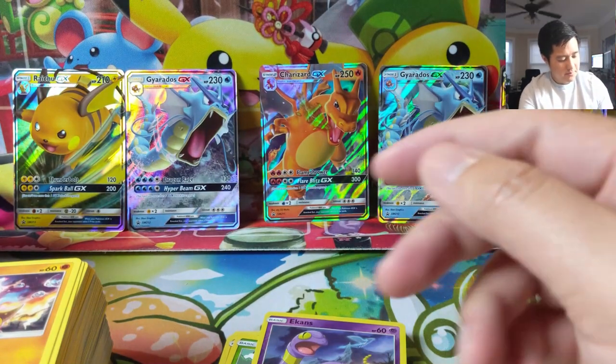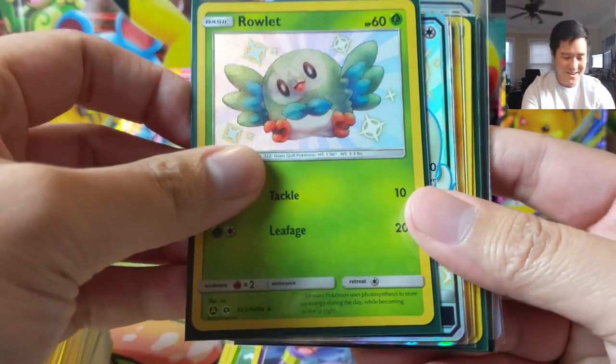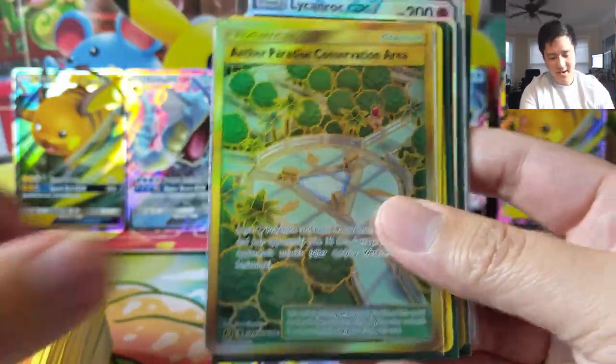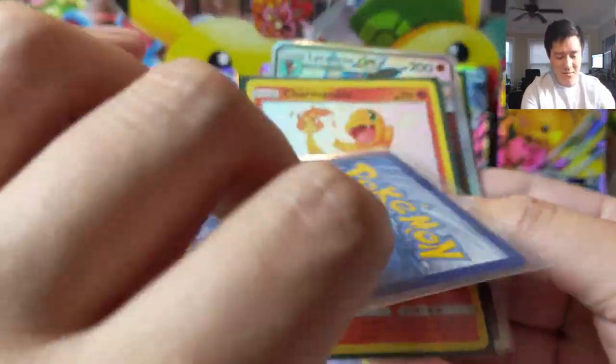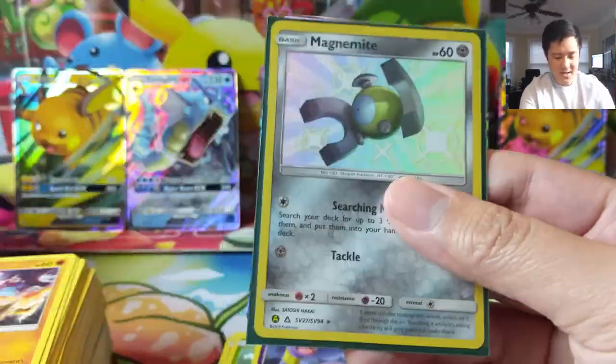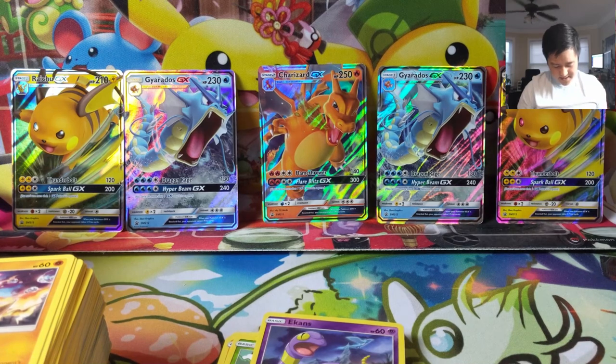Quick recap in reverse order: Jesse and James, Rowlet, Drampa, Onyx GX, Paradise Conservation Area gold card, Pheromosa, Wigglytuff, two Umbreon GX — one pretty well centered — Charmander, Giovanni, Magnemite, Ho-Oh, and another Wigglytuff. So many pulls — one, two, three... fifteen hits out of twenty packs! We were going for a 75% ratio. I included the water energy so it's a little less, but either way that was an amazing opening. As always, thanks for watching — hit that like button, I'm I Wanna Turtle and I'll catch you guys next time.